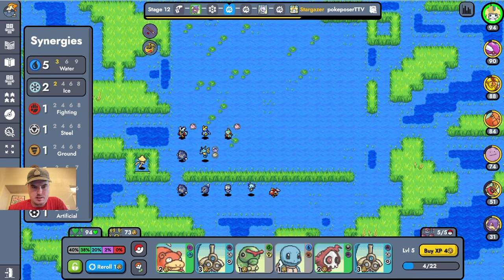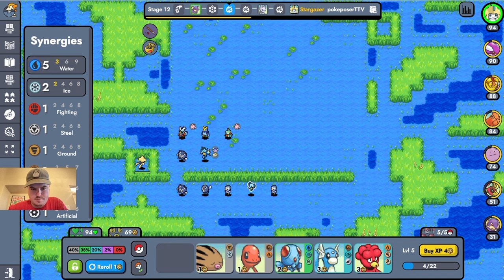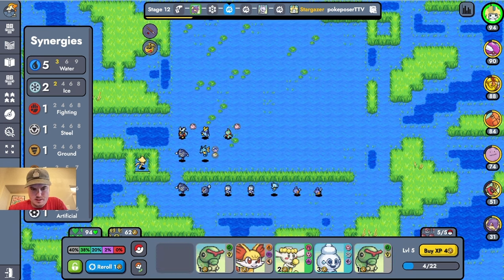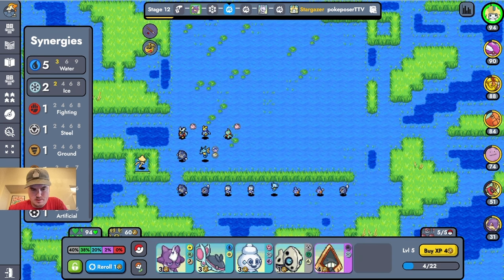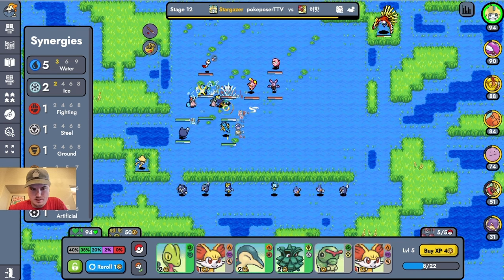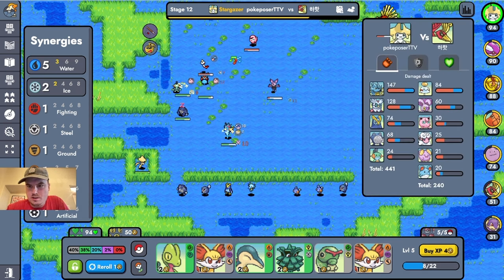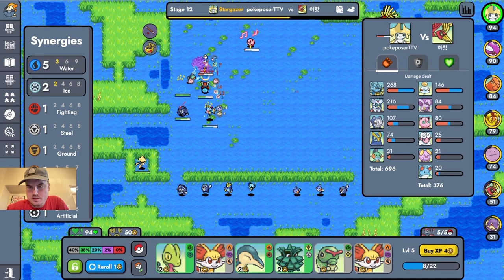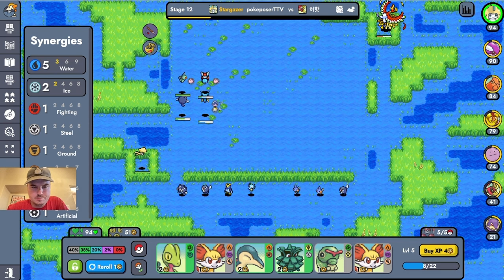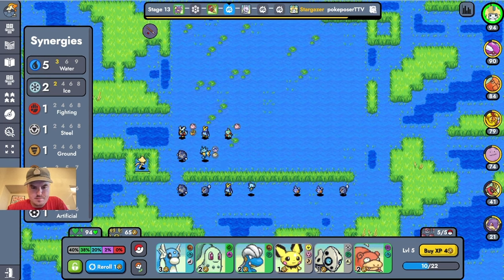We're still deciding on this. Let's get a little XP. Got a nice little situation going here. Who's blocking more — that's what I really want to know. It's about the same right now. I think we're going to have to give this to Iron Bundle. Let's do it — give it to Iron Bundle.